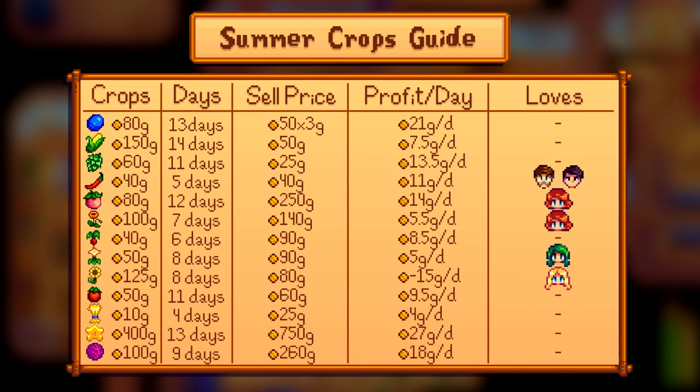For straight money, blueberries will be your best bet. Not only do they have the highest gold per day raw, but since you get three of them per harvest, they're a great candidate for getting jellied. Starfruit are better if you have the desert unlocked, but since you're watching a guide, I'm going to assume you don't.